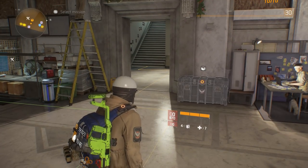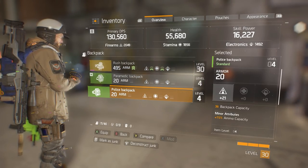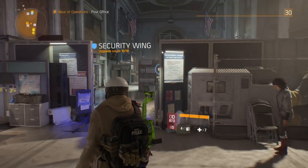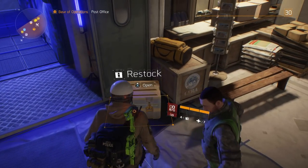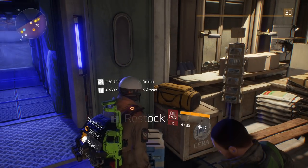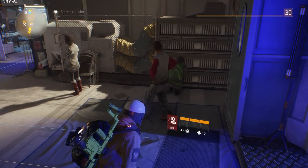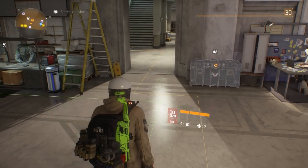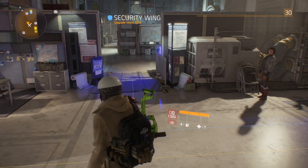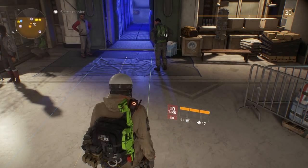Now I want more ammo, so equip the police backpack. If you look on my back, there's the police backpack. Let's go back and restock — wait, I can restock again. Go ahead and restock, and as you can see I get 450 more SMG ammo and I believe about 60 marksman ammo. So right now I have 1,320 bullets for my SMG.